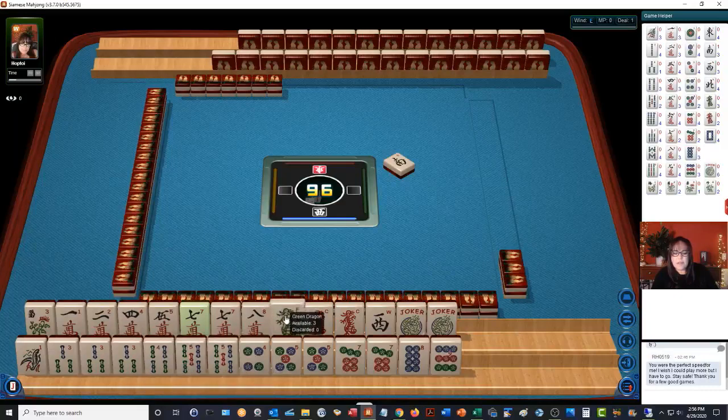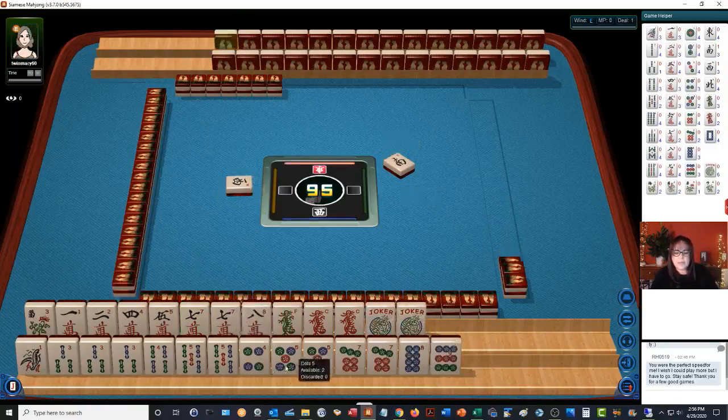Let's see — three, four, five. Maybe three, four, five dragon. Five, seven, eight. This west, we can let that go. Seven, eight — seven, eight.